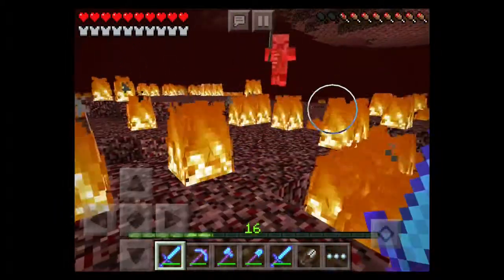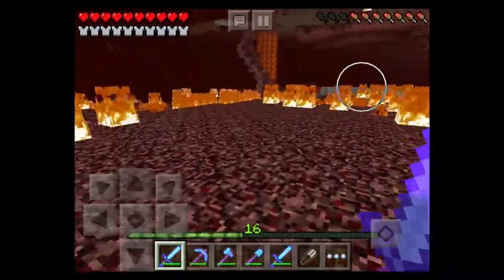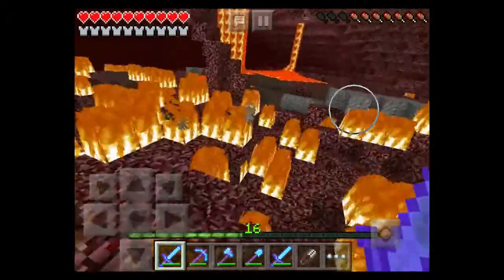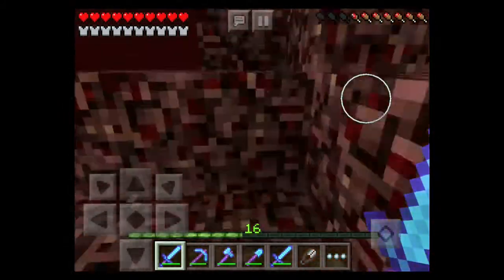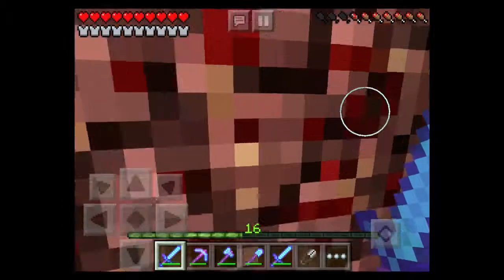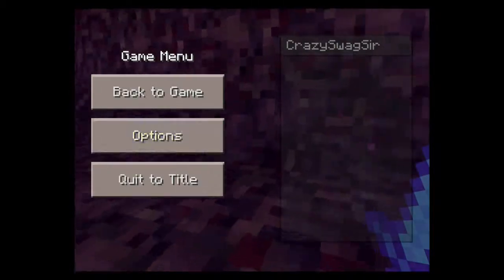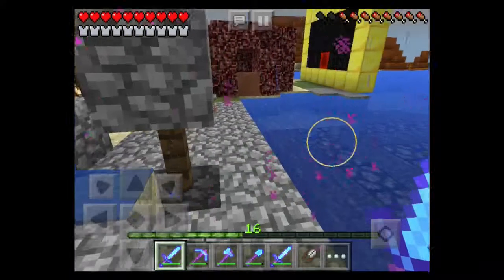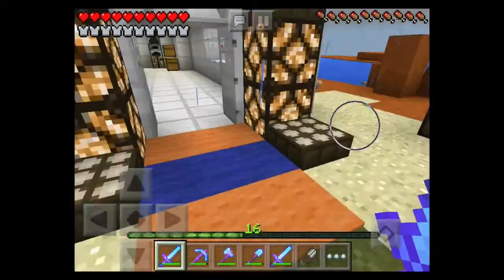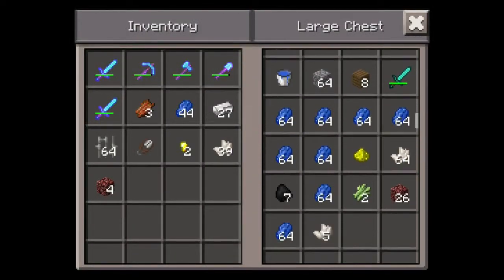I'm gonna head back because I don't really want to lose where my portal is — that happened once and then you actually have to kill yourself to get back. The knockback on my sword is crazy. I'm going to go back to my house and try to get some levels somehow. I need to turn the difficulty back to peaceful when I get back to the regular world, otherwise I won't have any food because I always play in peaceful. I do have some food but it's not that good.